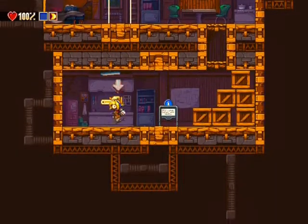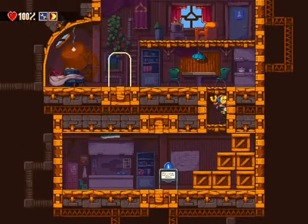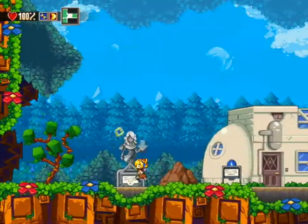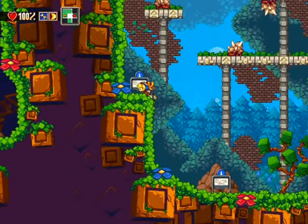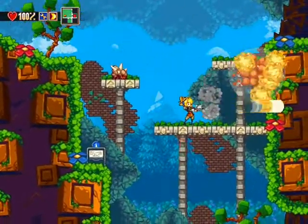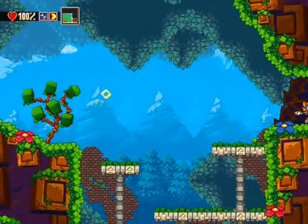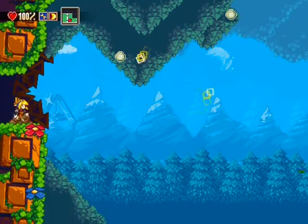On va aller en bas et là, on récupère l'objet très très important : la clé. Maintenant, je peux utiliser une clé à molette. C'est avec cette clé qu'on va faire tous les puzzles du jeu, enfin de cette partie du jeu. En prenant un petit passage, vous voyez en haut j'ai des genres d'écrous, et maintenant avec ça je peux m'accrocher dessus.